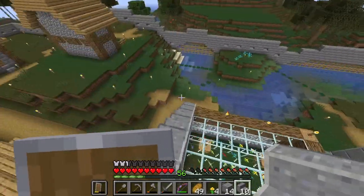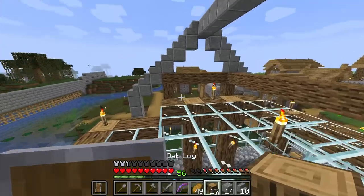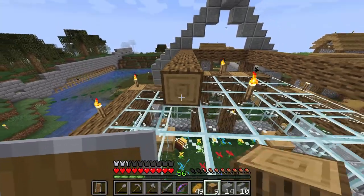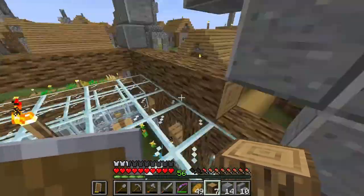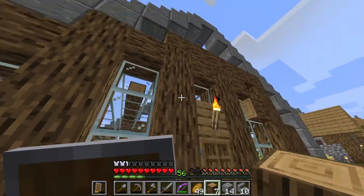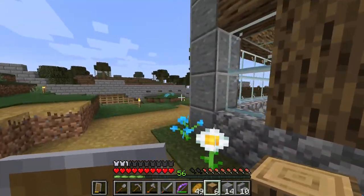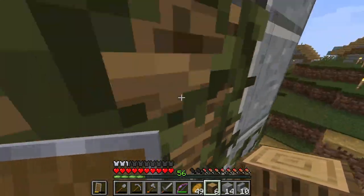I'm styling it a bit more like a greenhouse. Modern greenhouses all have metal frameworks, but I'm just going to use the gray stones — andesite, I think — and wooden logs for the internal framework of the building.